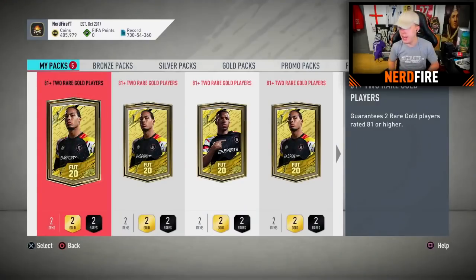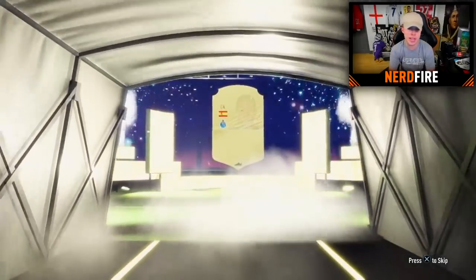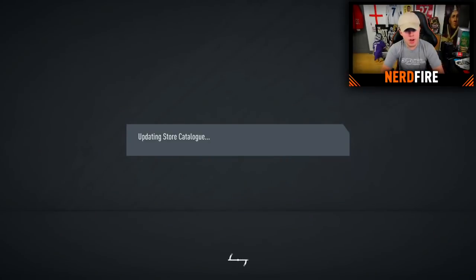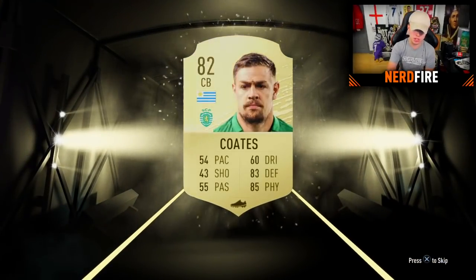Rounded up the first batch of five 81 plus packs - boards in every single pack but haven't packed a walkout yet. I would trade a non-boards for a walkout any day. Second batch: pack six - still rolling on boards, Spanish goalkeeper Casillas, 83 rated. With Casillas we get Mkhitaryan, don't want him, discard both. Pack seven - first non-boards of the batch. Six boards in a row though, that's not bad.